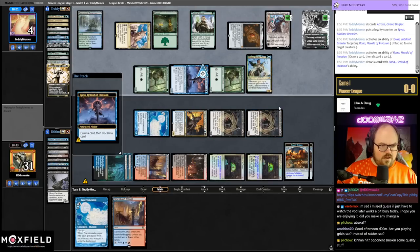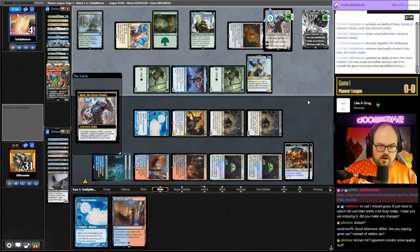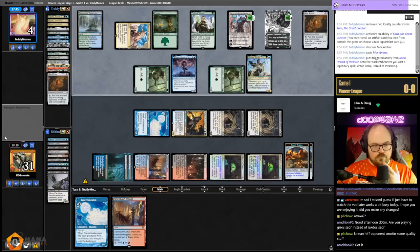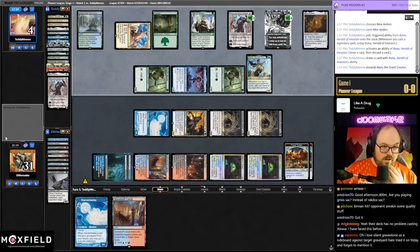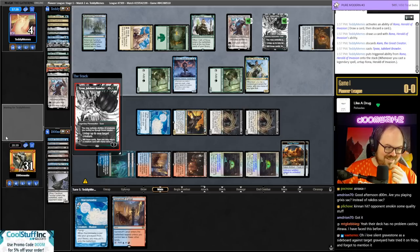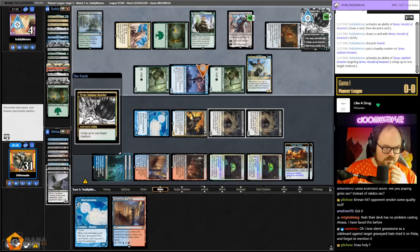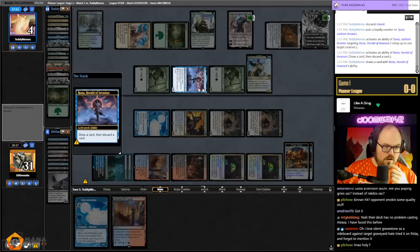What can they get with Karn? They're getting Mox Amber which untaps Rona — does that mean they found the Helix? They may have found it. They've had a lot of looks at Helix, I'm very surprised they haven't found it. They actually get two more looks because they can loot and get back Rona with Tyvar. They're getting a lot of looks at Helix.